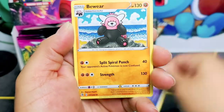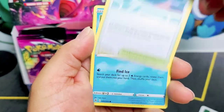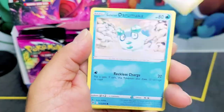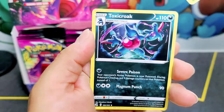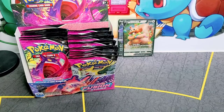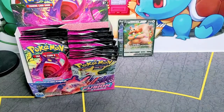Elisa Sparkle — I'm gonna give the code card at the end of this booster pack. Phantump and a Toxicroak non-holo. Wow, there's a lot of non-holos. Here we go guys, code card — many code cards, many code cards!